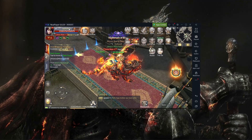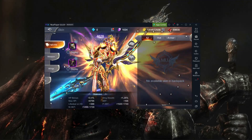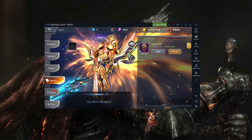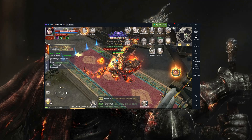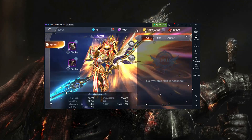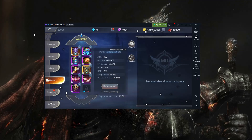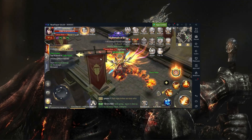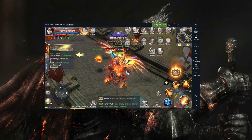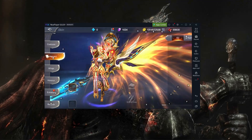Let's check the stats to see how much HP I get from the 7% HP bonus. Let me first remove it — you can see it shows 11.8 HP. Then when we equip it again, it goes up to 12.1 HP, so it's really great and very helpful.